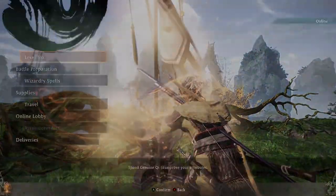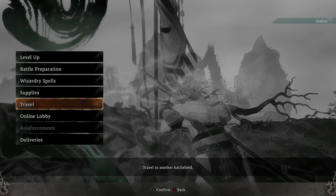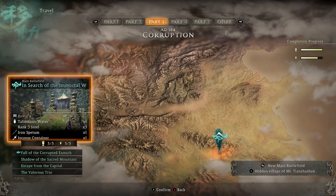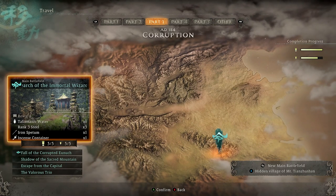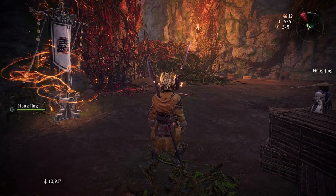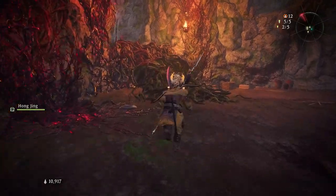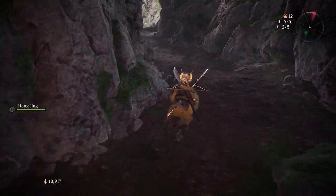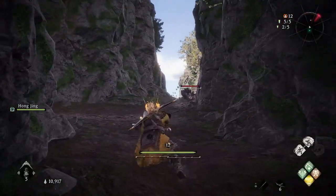The very first key — the one that lets you in the front door — if we go to travel and go over to part number three, the main battlefield in search of the immortal wizard. If you make enough progress and get towards the very end of the main battlefield just before the boss fight, as you are going up the hill, there's going to be this little rat enemy.